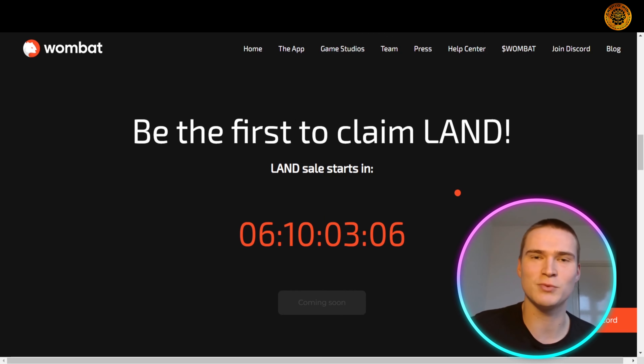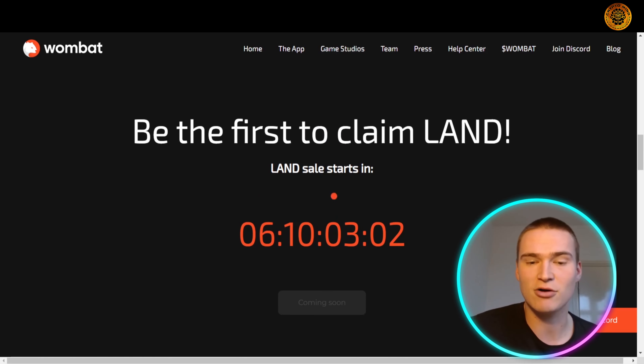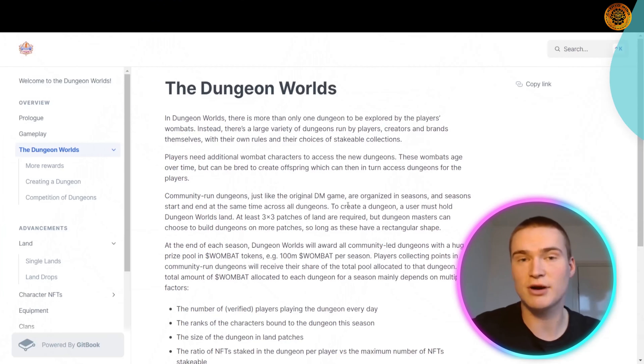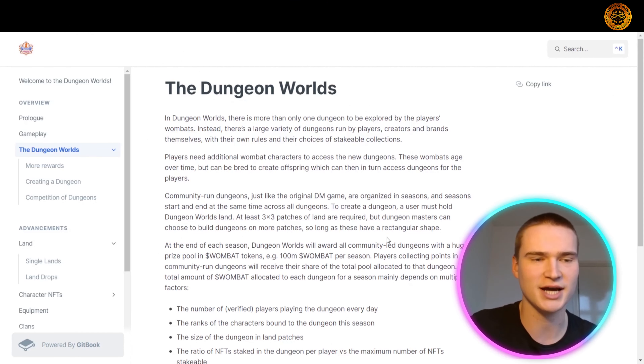If you want to check it out, go to the Wombat site — all the links will be down in the description. The land sale will start in about six days and ten hours from now, very soon. There's also a link in the description to the white paper specifically on Dungeon Worlds, which I would definitely recommend you to check out.